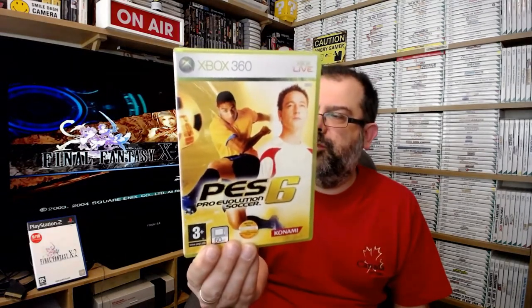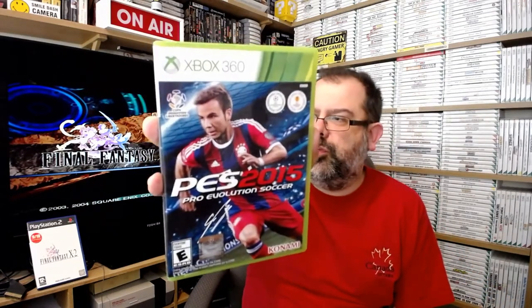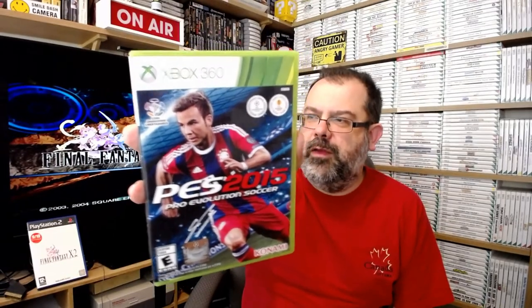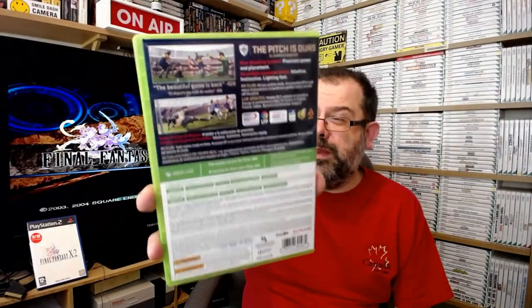There are some sports titles - Pro Evolution Soccer 6 with well-known philanderer John Terry on the front of it. And on the back as well - so if you miss your chance to spit on the front cover, you can always spit on the back. And because I like this series, Pro Evolution Soccer 2015, which I think I picked up for very, very little. I do enjoy the Pro Evolution series much more than the FIFA series - it's probably the most recent Pro Evolution game I've got actually.